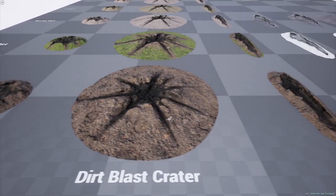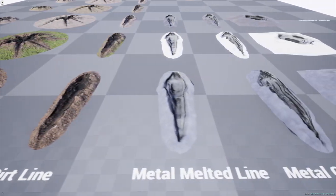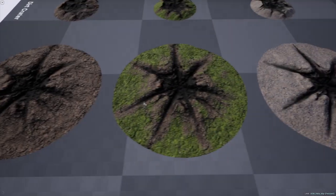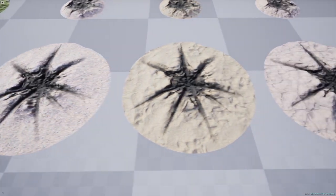This pack contains 6 meshes: 3 for normal earth and landscapes, and 3 for metal surfaces. There are two copies of each mesh — one that's got full depth to it, and one that's had its interior parts pushed up so as to let it entirely show up clearly on a flat surface if simply placed on top of it.